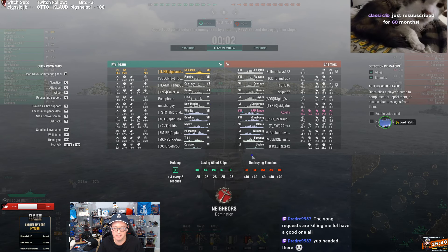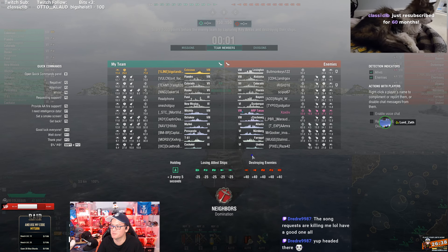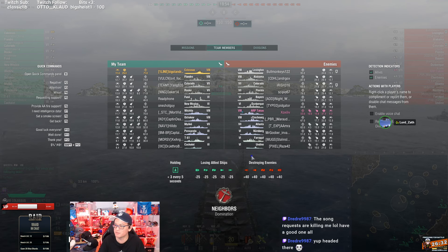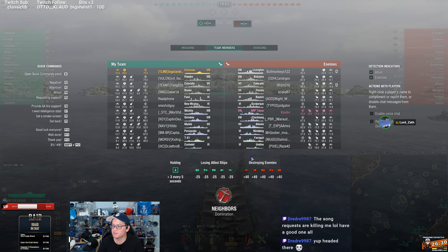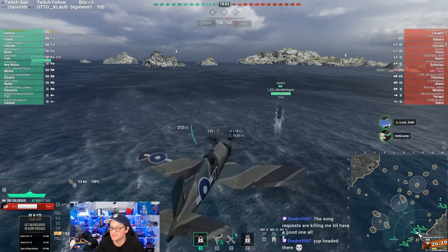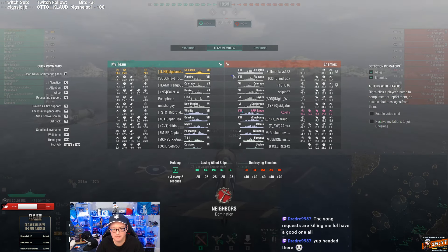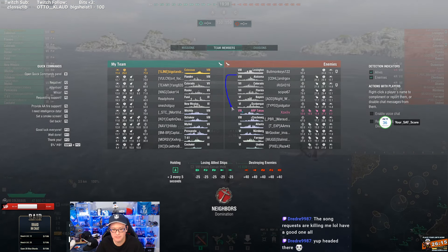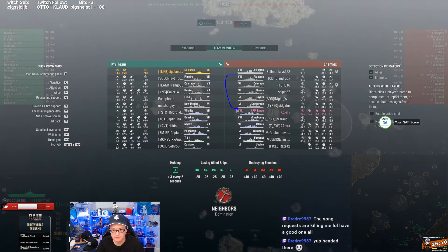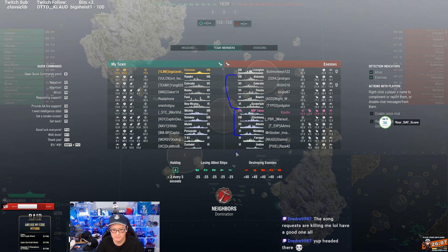You're up against a Lexington, top tier. This is interesting - top tier. This is interesting, no threats - no cruisers either. Basically a seal-clubbing match, at least the matchmaking suggests it. There's only one destroyer and you don't have to worry about it that much. The sub you don't have to worry about until very late.